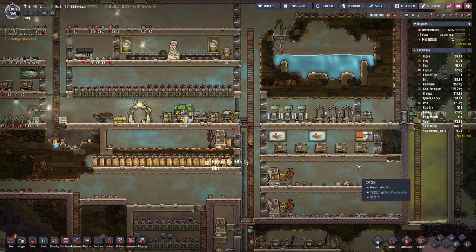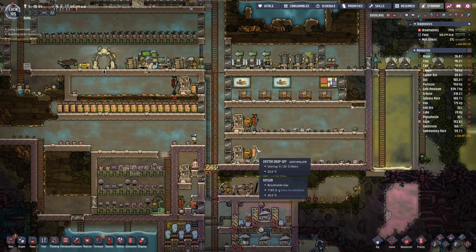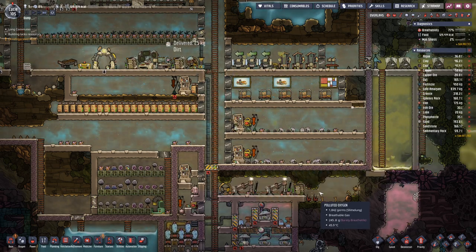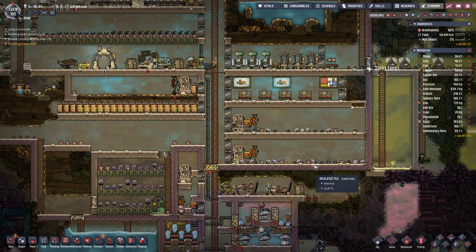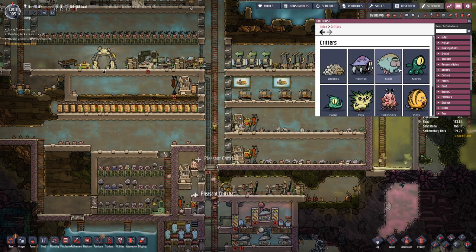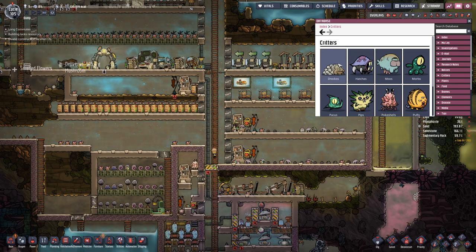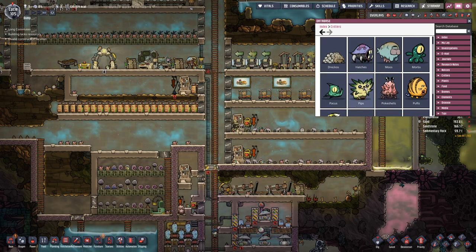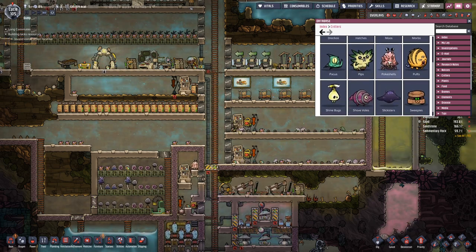But we could do with another stable for the hatches — as on here we have nine. Let's have a look. We covered dracos, we covered hatches. We are prepared for pips. We have covered poke shells.